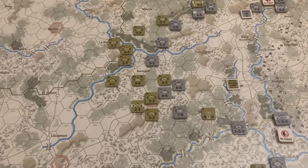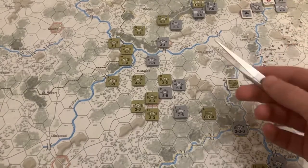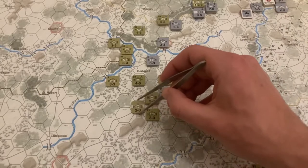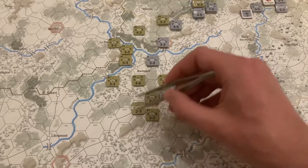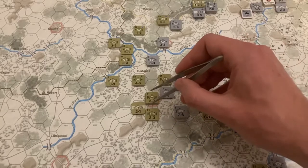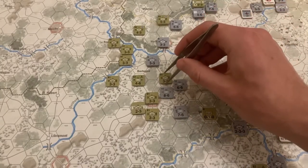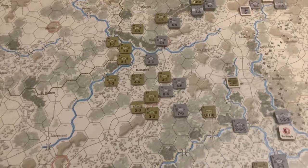Very little combat that first action round because it was a move chit. There was some combat between the two Kampfgruppe of the 2nd Panzer Division, which wound up inflicting losses on the 501st Regiment of the 101st Airborne, pushing them back through Bastogne onto this ridge. Then the A-Kampfgruppe moved forward towards Bastogne, which is going to put the 323rd Regiment out of supply should combat happen. But they are on this ridge — that's the only combat that happened.